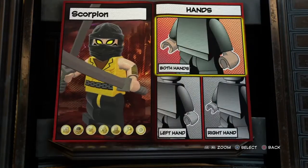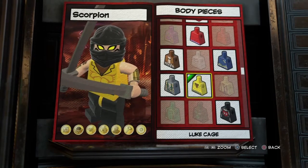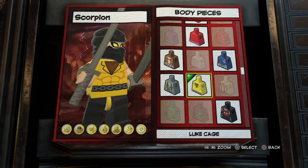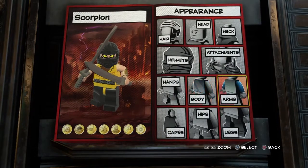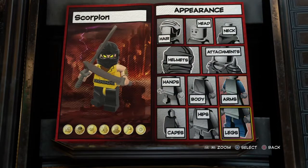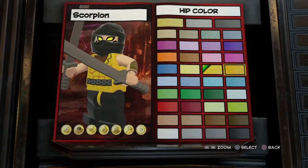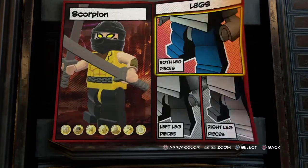For hands I gave him skin color. For the body I gave him Loot Cage because that was one of the best ones I could find - he has kind of a yellow body with some detail, like a brown shirt under it, but in the game it's black. For both arm pieces I gave him Bowman's hips in yellow. For legs I gave him just black.